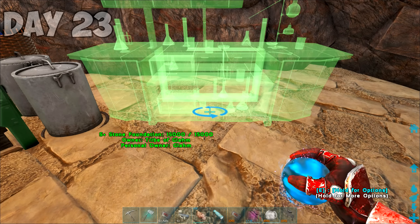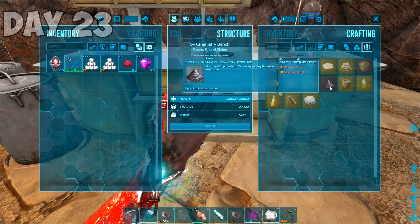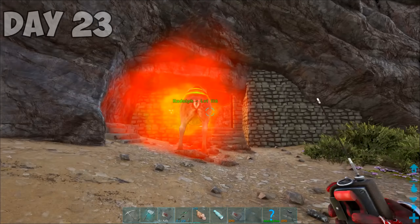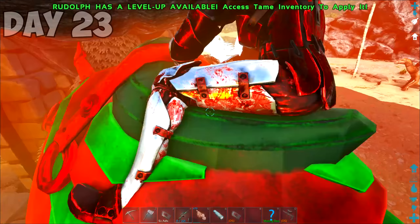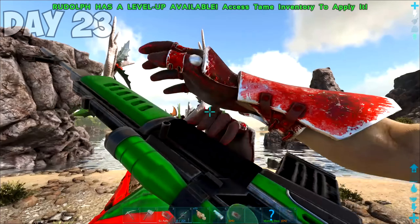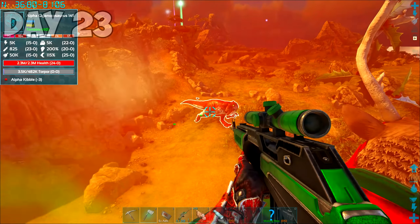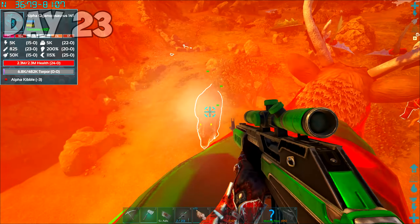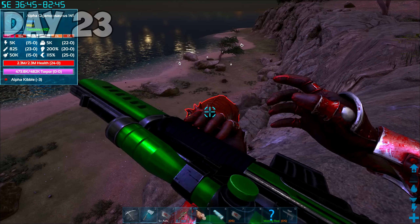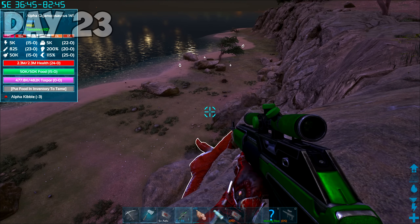Shaken and humbled, I stayed at base and crafted a chem bench so I could mass-produce Sleepy Time Medicine. Then it was time to go out and tame some new stuff. I wanted to test out my new Primal Sniper Rifle — so what better to test it out on than this 145 Alpha Giga? It eventually went down and then we got it tamed. Things were finally starting to look up for us.